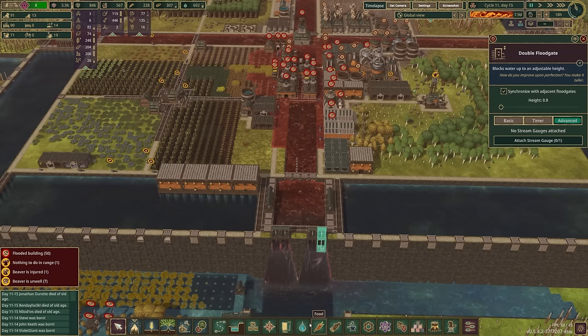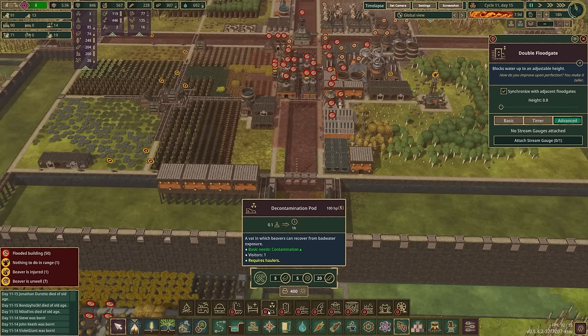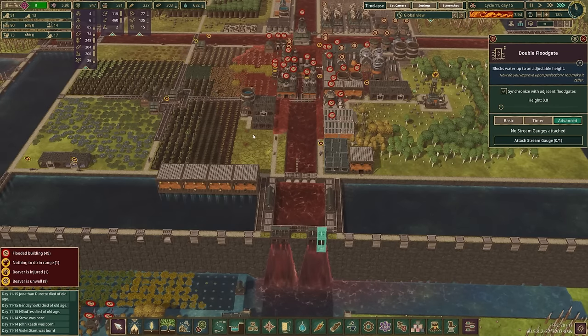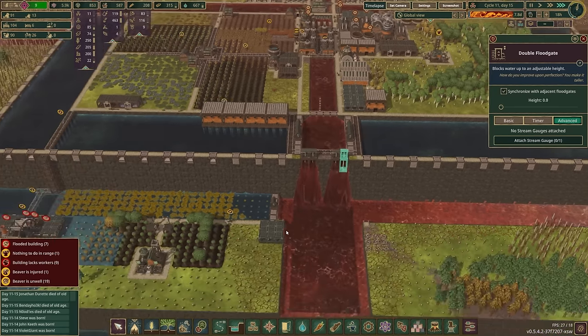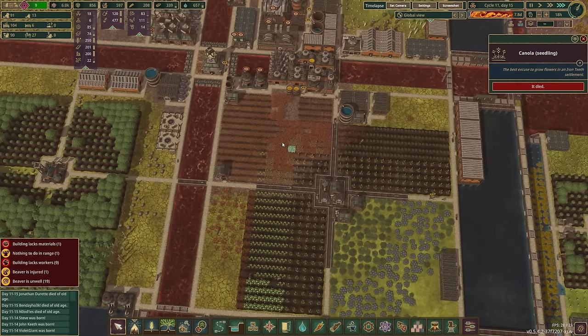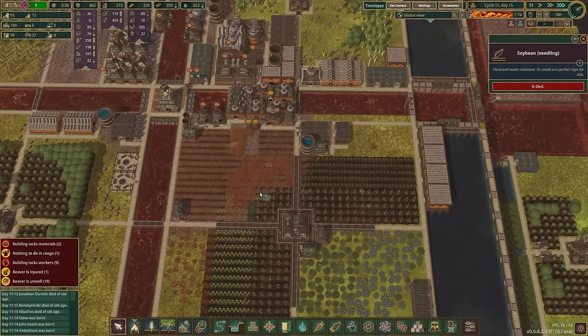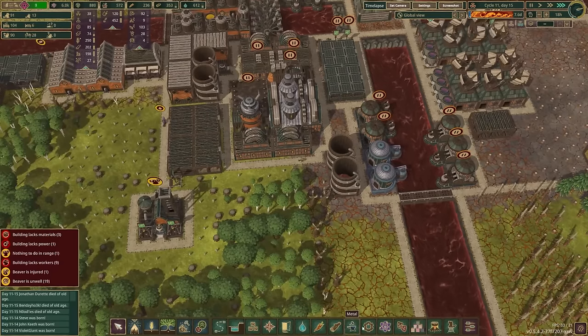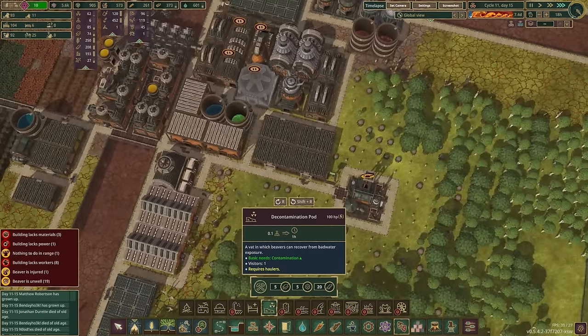Huh, geez. So now — where's that — decontamination pods. Oh, I only have six extract. Metal — yes, okay. I guess we can — we're going to have to build decontamination pods now. Oh my god. We didn't contaminate anything except all of our canola. Existence is suffering, obviously — that's what we have learned today. Give me these decontamination pods. 19 — 19 contaminated beavers.